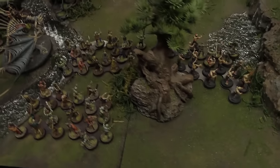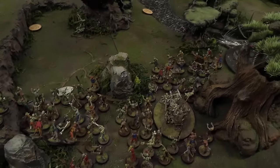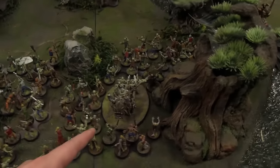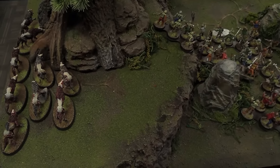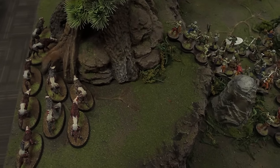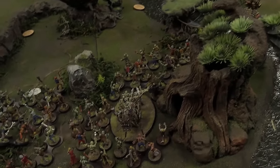I've never played this many zombies — I've only ever had a couple tar pit units. I want to see what an entire brick of zombies can do. If I had to alter the list slightly, I'd like a second Corpse Cart, maybe by dropping the Dire Wolves, but having that one fast unit is kind of clutch. Two flanks of Corpse Carts would be nice, but that's where I'm at.